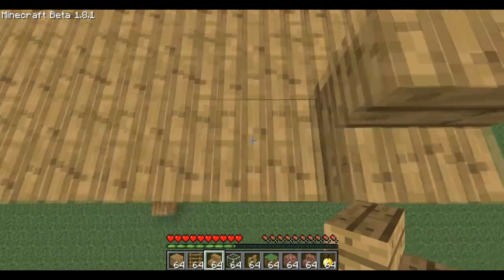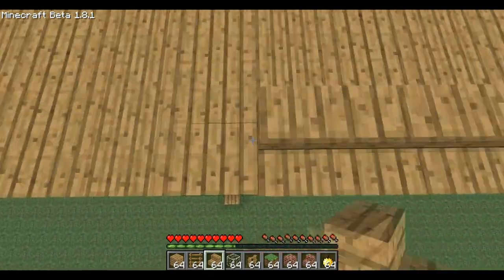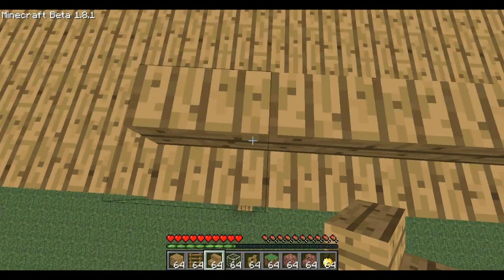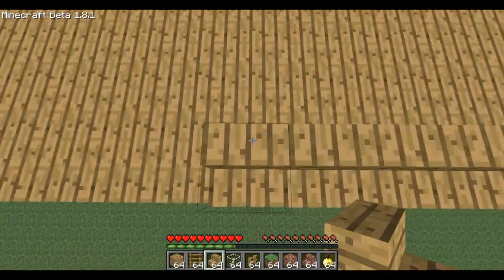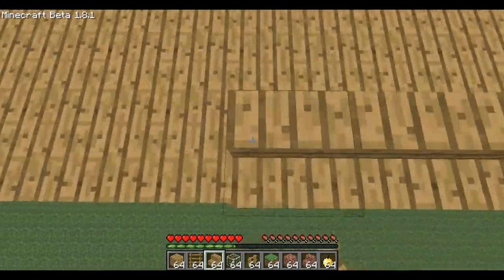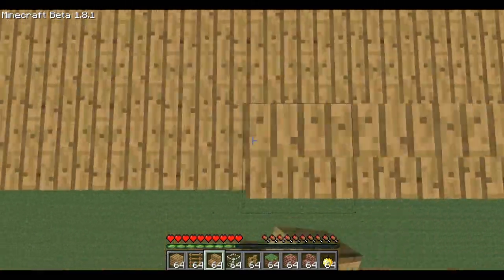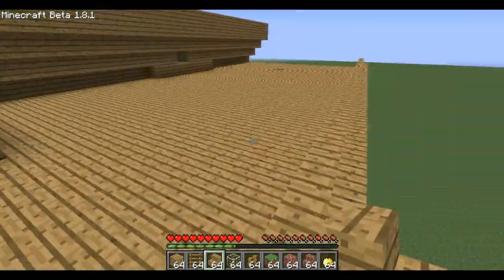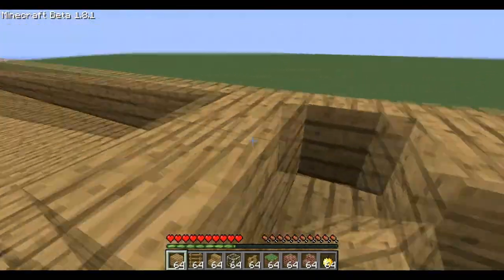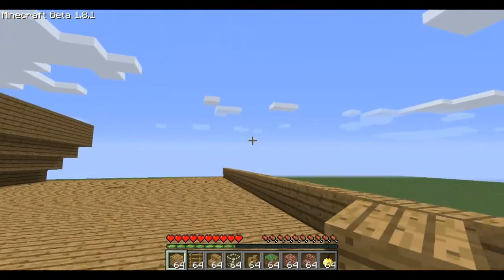This is going to be like a basic roof kind of thing. If you're standing on the bottom half of the stair, in multiplayer it acts weird. But just the same thing — stairs and then wood blocks in front of all of them. I'll be right back when I've gotten about four or five layers-ish.